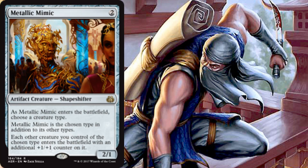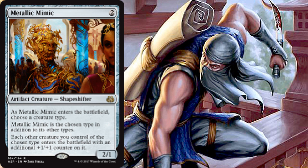First up is Metallic Mimic, a 2/1 for two — an artifact creature Shapeshifter. Technically not a ninja, but when it enters the battlefield we choose a creature type, so we'll pick Ninja, making it an artifact creature Ninja Shapeshifter. The real reason we like it is that each other creature of the chosen type enters the battlefield with an additional +1/+1 counter, making all our ninjas come in a little bigger and hit a little harder.